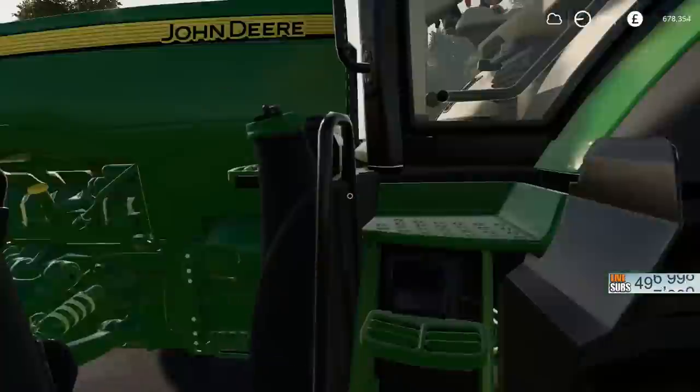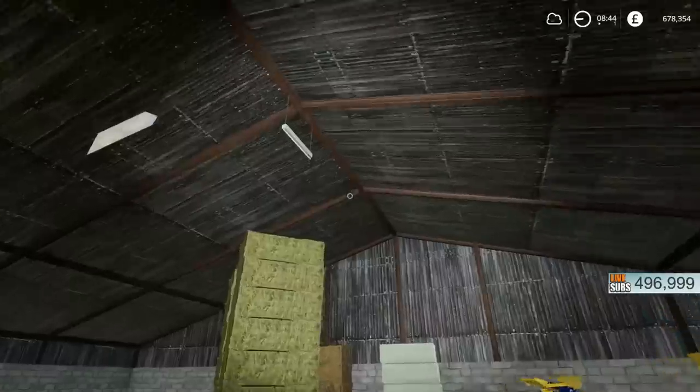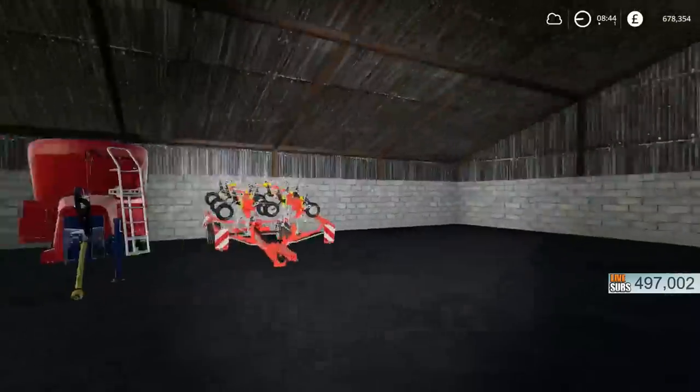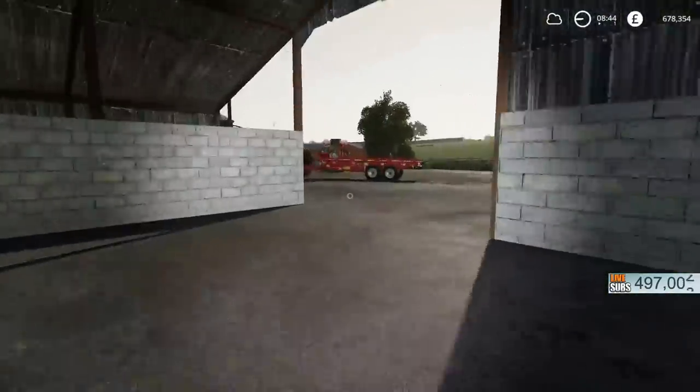Actually, this is a good place - this is the perfect auto-stacker for this shed here. You can actually get the other auto-stacker lifted all the way up here, but you can't get it into the corners. So putting them across here would be perfect. Anyway, let's go back to the bigger one.